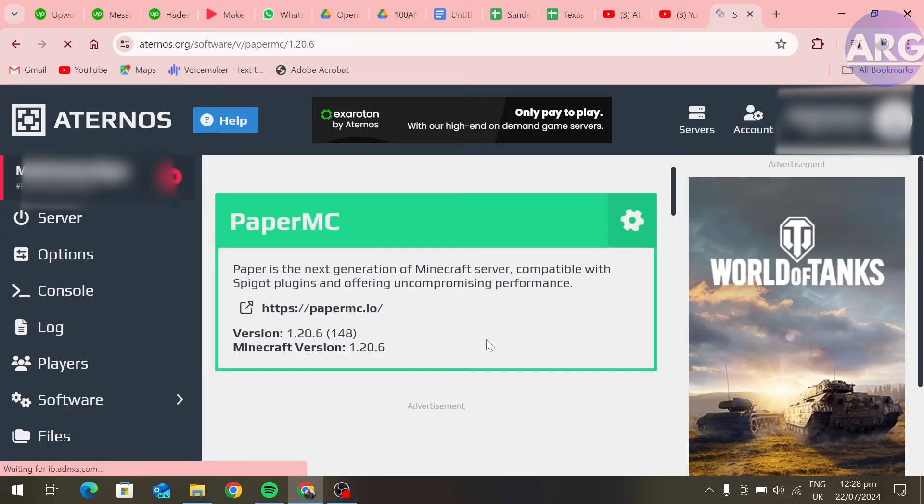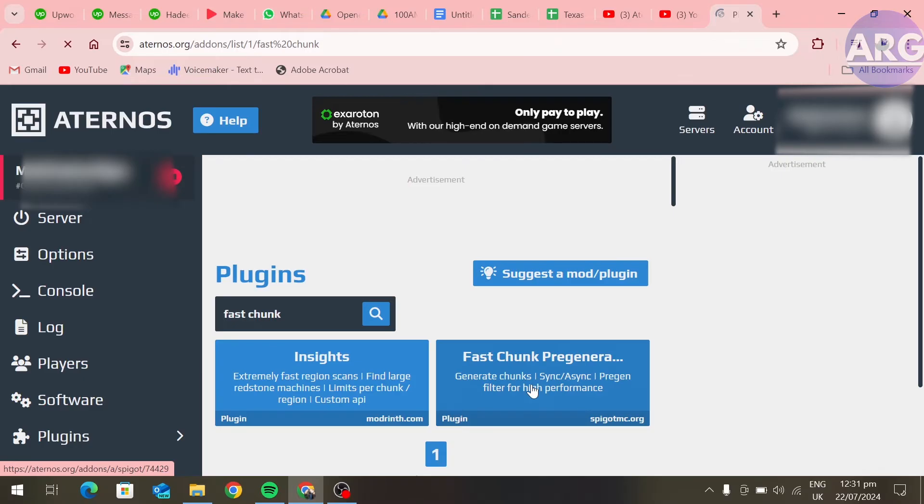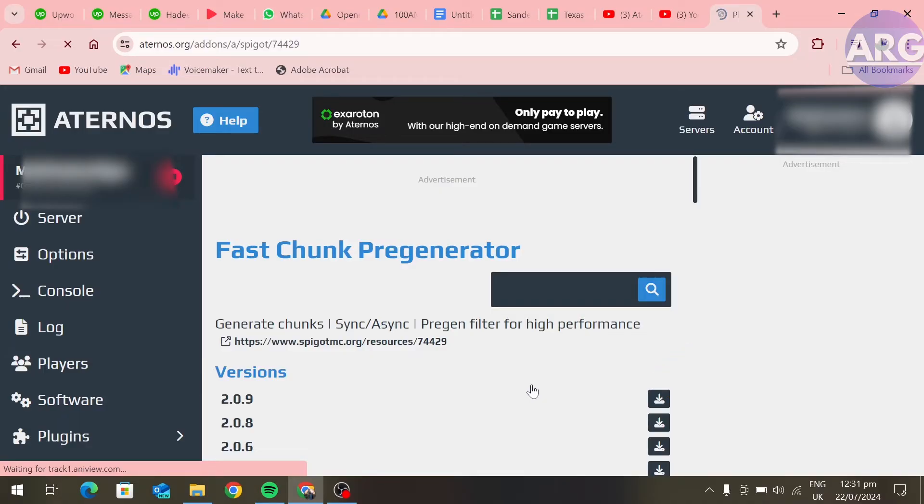This will take some time. After it gets completed, go to Plugins and click on Fast Chunk Pre-Generator. Install the latest version.